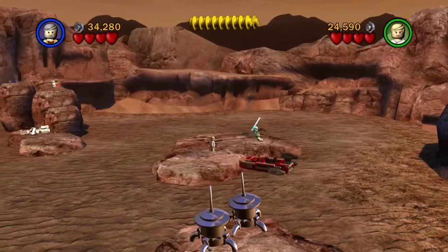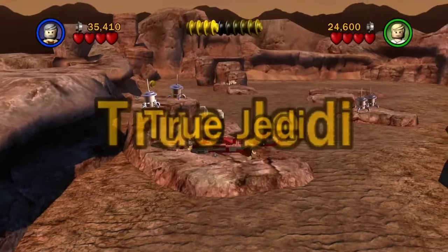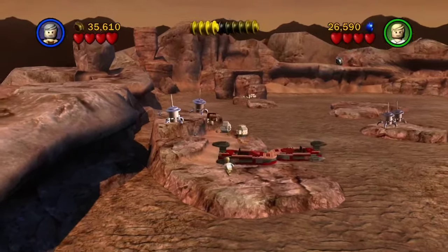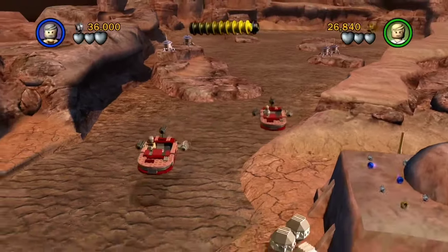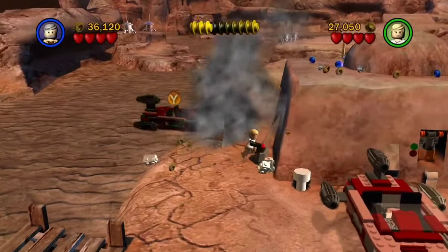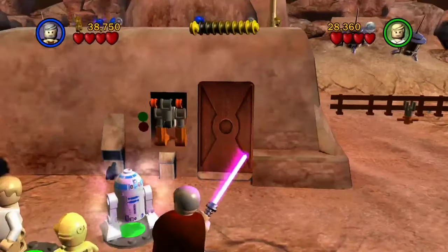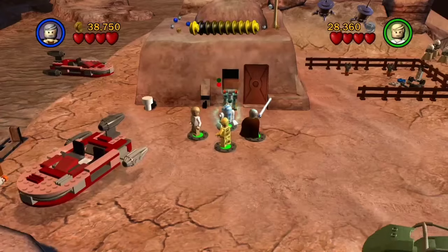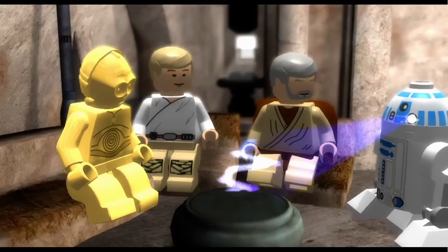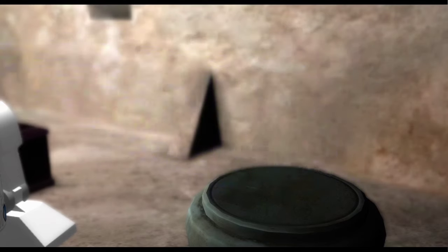Luke, scrounge up every scrap of spare change you can get — check between the seats, empty out your bank accounts. There it is. My alimony — I can finally pay it off. The student has become the master. You've learned the ways of Ryan Gosling, Luke. Thank goodness I've been locked out of my house for at least a decade — do you know how hard it is to find four people just to get to the front door? We are an hour into this stream and we've only completed the second level.